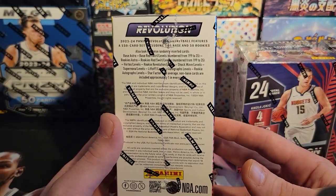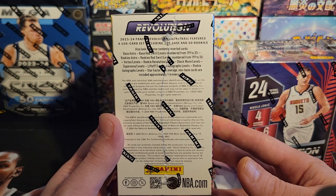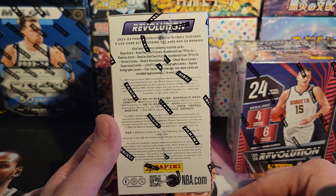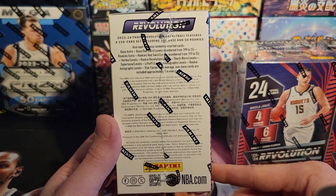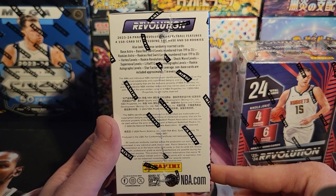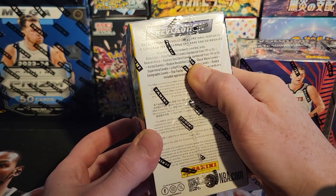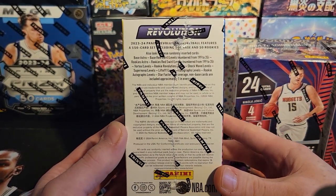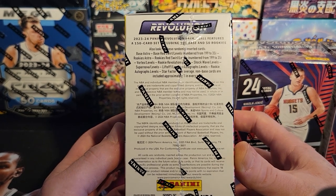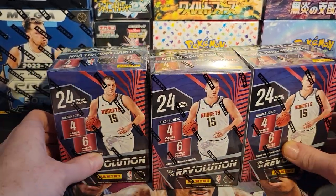Let's see what the list looks like. We got base, Astro base, red swirl, and levels — that's the blaster exclusive. You can get them numbered from 199 down to 35, so there's a bunch of numbered cards. Same thing for rookies: Astro, red swirl, and numbered from 199 to 35 — probably 149, 99, 49, 35. We also got vortex levels, rookie revolutions, levels shockwave, supernova levels, liftoff levels, autographs levels, rookie autographs levels, and star factors. On average, non-base cards are included approximately one in every pack.